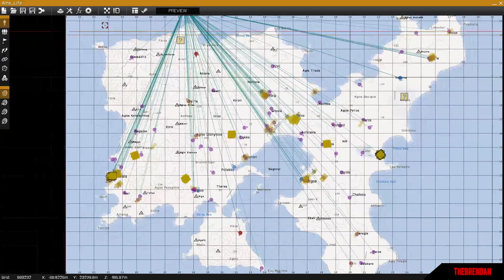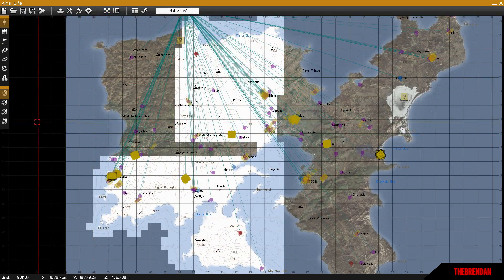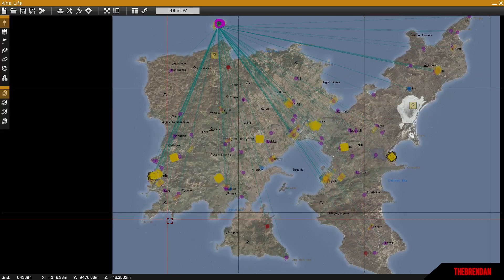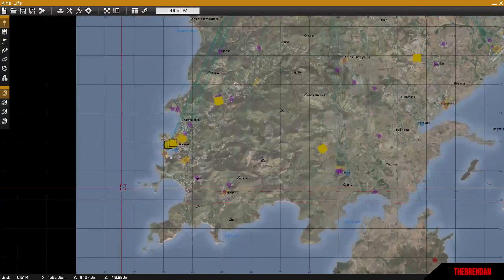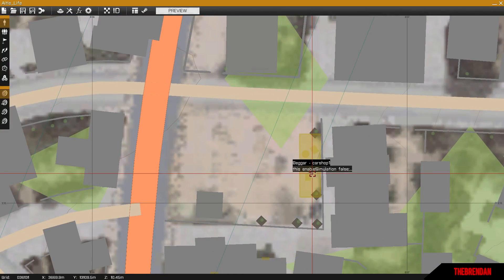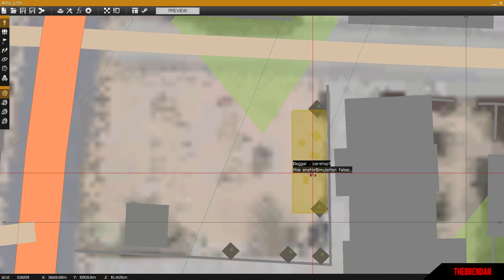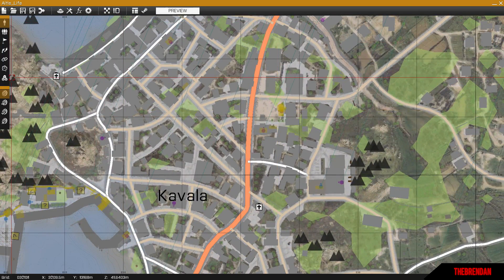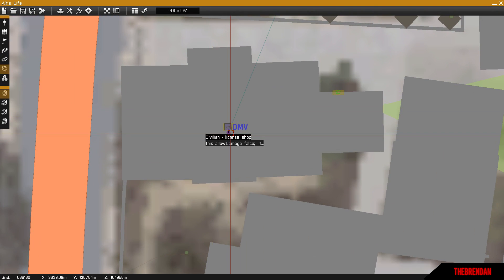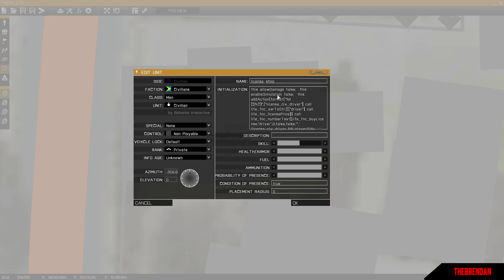On the default map in the editor, click Textures up top if you want to apply textures. You'll see all the NPCs throughout the map. Since we made that new license called passport, go into Kavala Square, find the DMV, set the editing mode, and you can see where all the NPCs are. Click on the NPC.